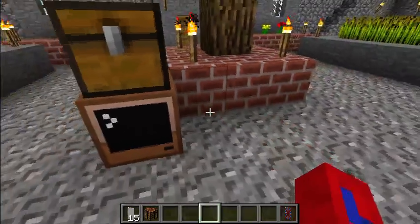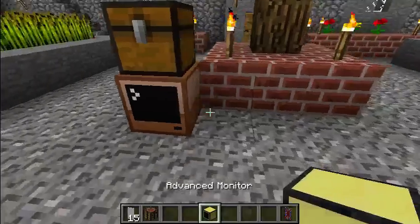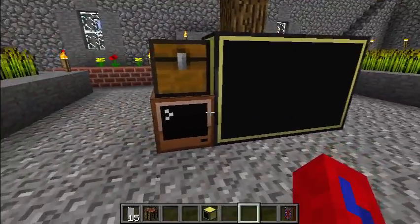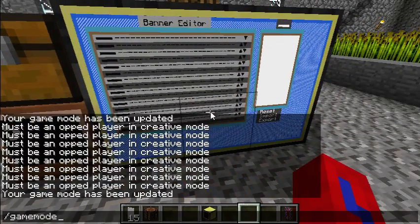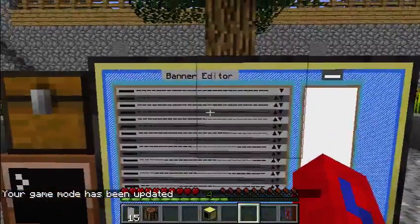Command computers have access to Minecraft commands and as such can't usually be used by regular players. So to that end, if you run the script on an external monitor instead, any player can then walk up and create whatever patterns they like.